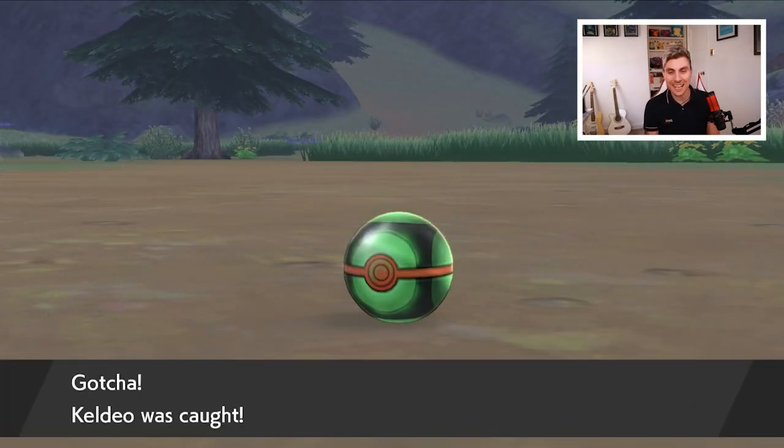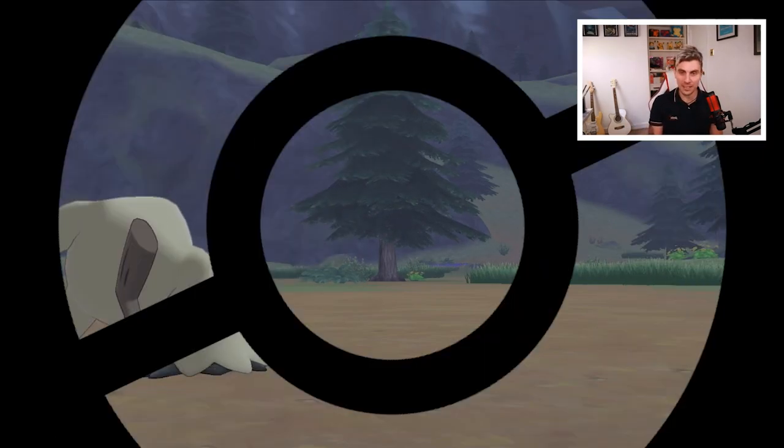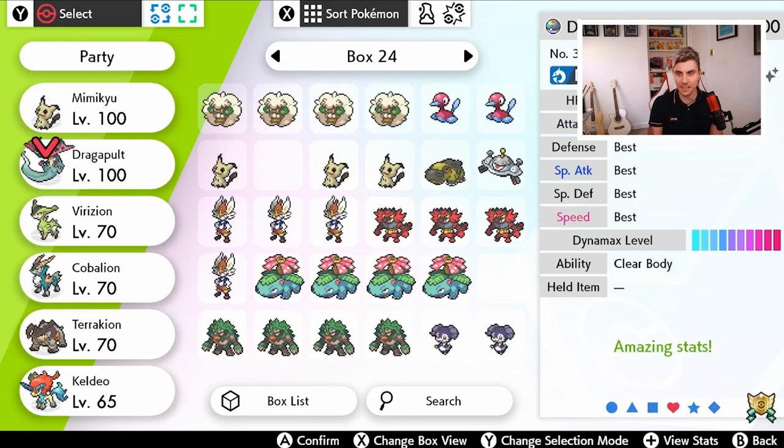We got it! We finally got Keldeo — it's ours. We've finished and completed the full set of the Swords of Justice, the Musketeer group. It's not really a trio anymore with four of them, but there we go.